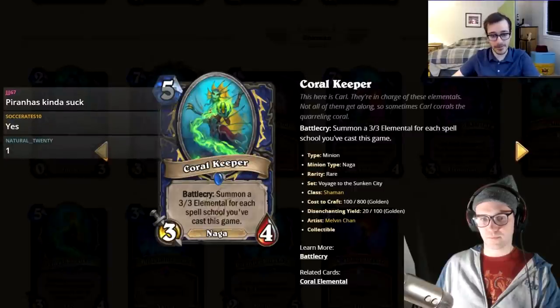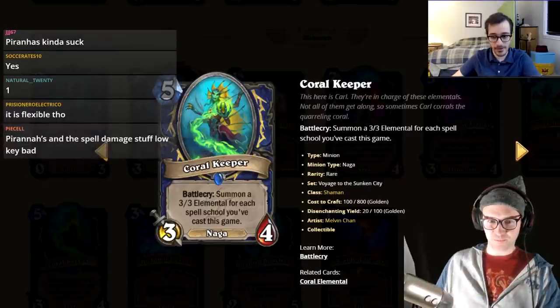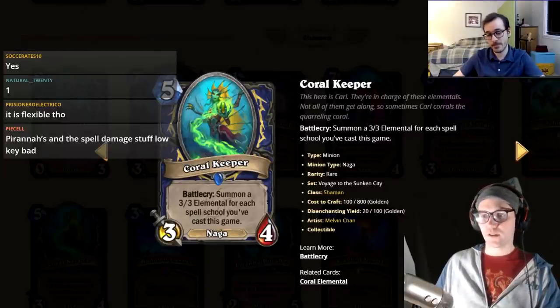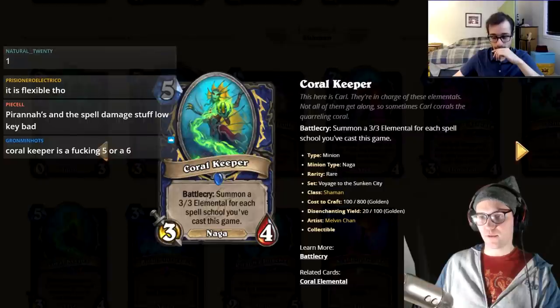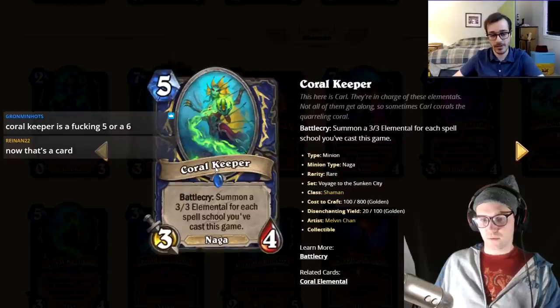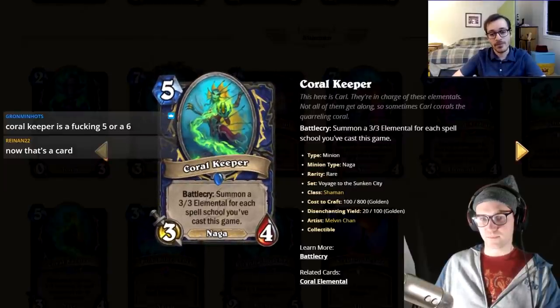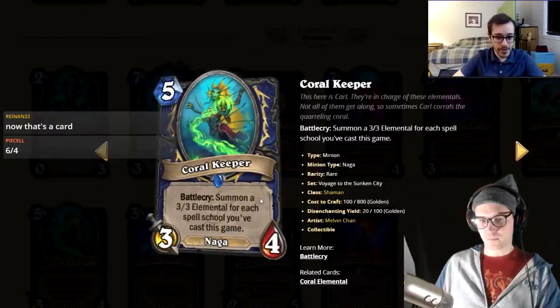The hosts note that minion-based removal is usually bad and only played when a class lacks removal, like Druid. Spell removal is almost always more efficient. Coral Keeper — five mana 3/4, battle cry summon a 3/3 elemental for each spell school cast this game. They find it interesting — it's like the old seven mana six/six frost spell card but two turns earlier and without requiring a mono-school restriction.